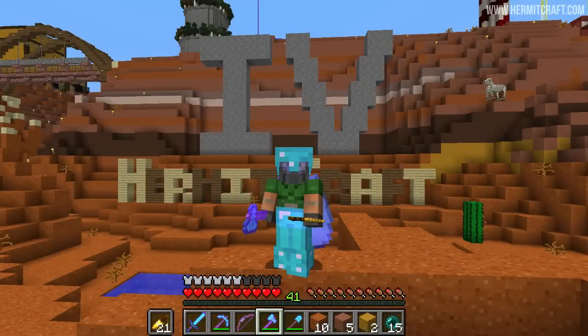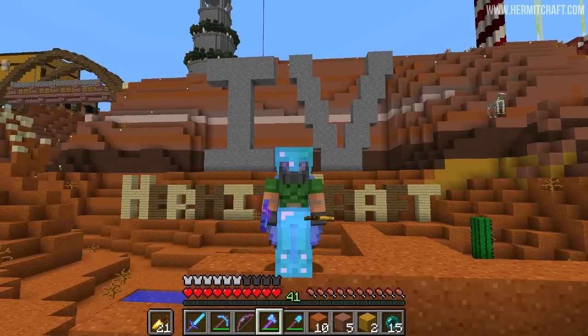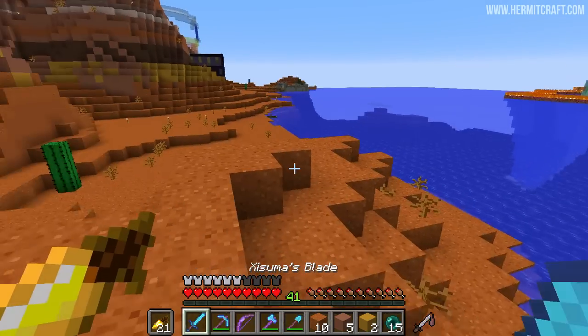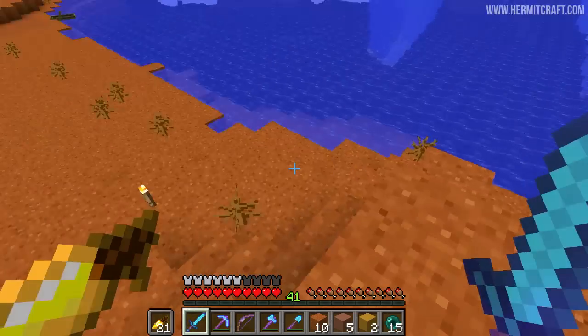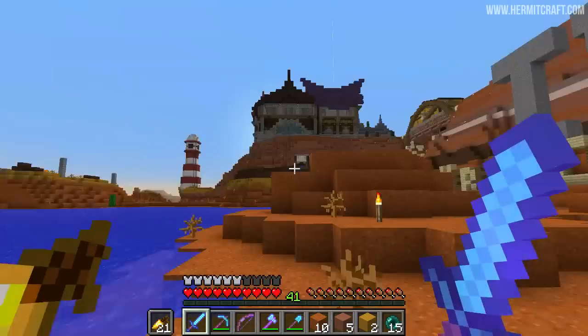Hello everyone and welcome back to another episode on the Hermitcraft server. It's season 4, as written behind me. In the last episode we got some epic loot - ridiculous amounts of loot. If you didn't see it, go check it out. We went to the end city, went through all sorts of tips for farming shulkers, and spent a very long time over there. We got tons and tons of shulker shells, loads of diamonds and diamond gear.